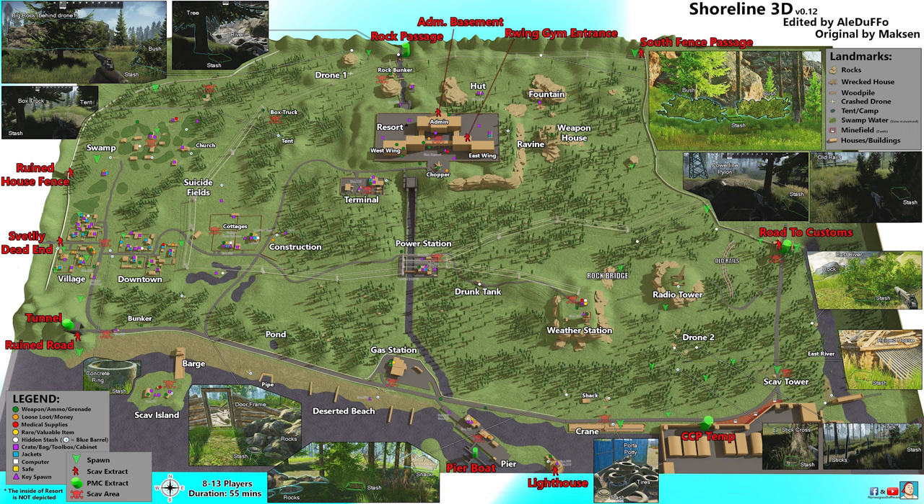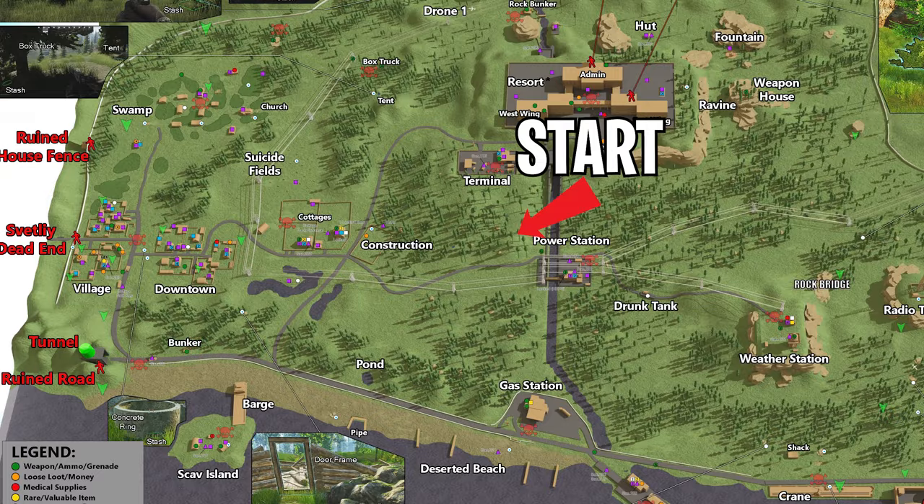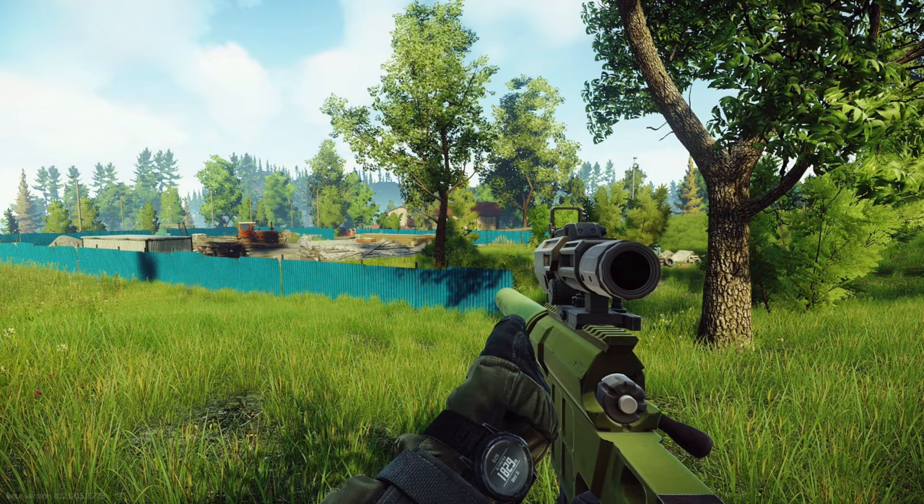Let's start with the primary route, then we'll talk about the spawns and how they connect to the start of it. The primary route starts at Construction, moves to Cottages, then to Downtown, and ultimately the Village. From there you'll have access to the three most common extraction points: Svetili Dead End, Ruined House Fence, and Ruined Road.